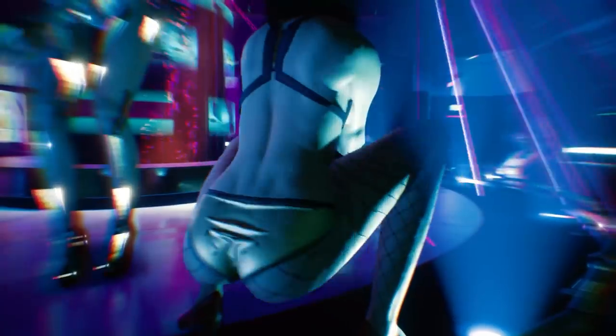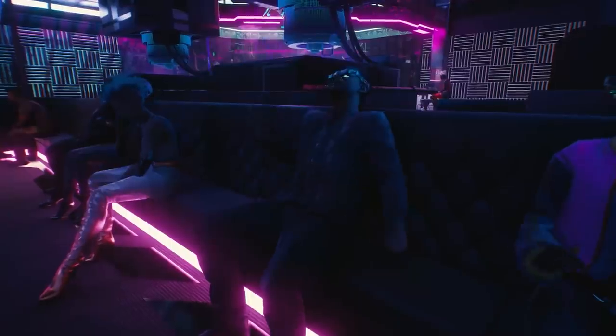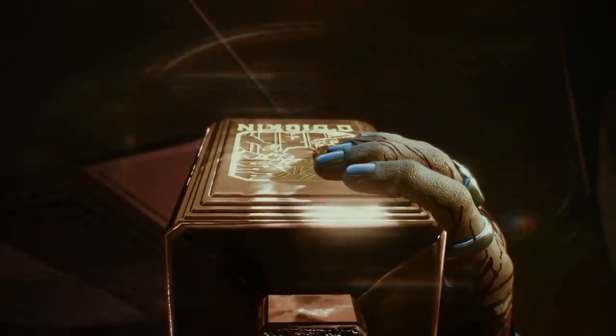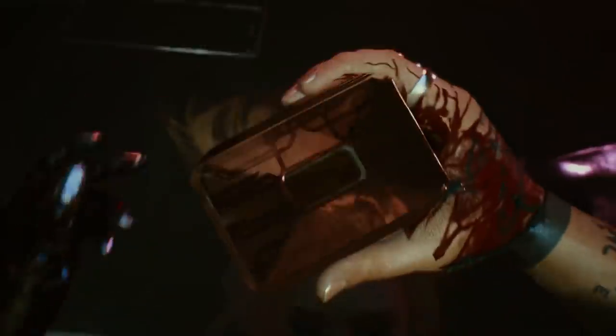Then we see some strippers at Lizzy's Bar, the Mox Braindance Club, along with some people braindancing. It seems you can do drugs at this venue, as it shows V taking a pill. It's unclear if this is part of an event or something you can do as you choose, but we know that drugs will enhance V's stats in some way, and some may have side effects too.